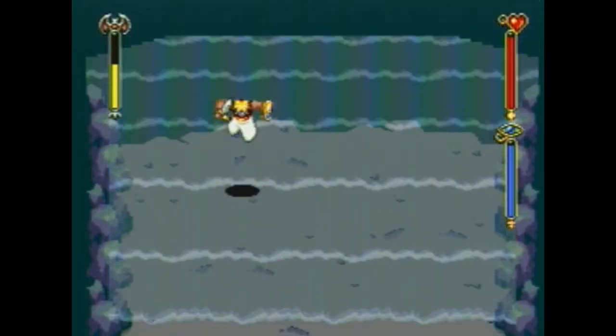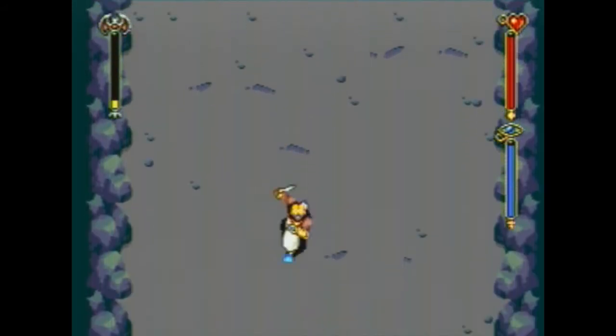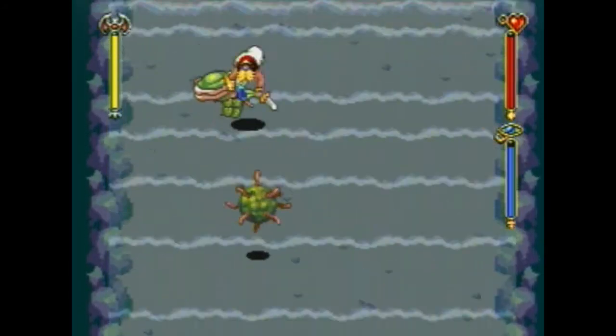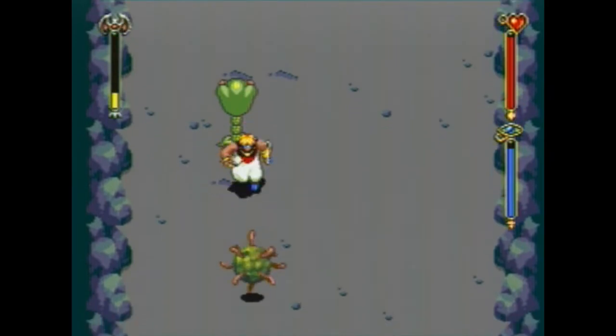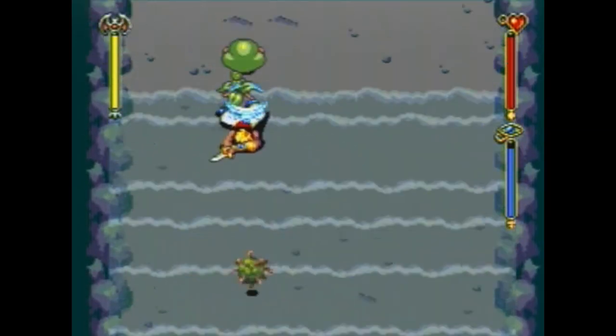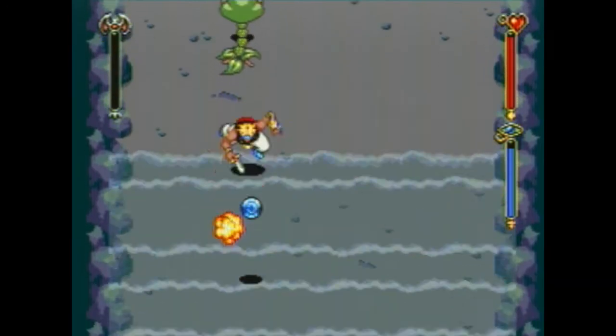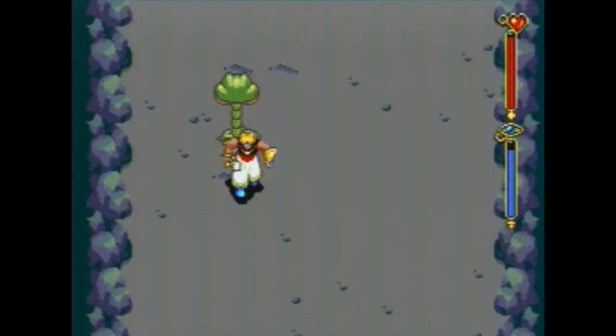The elixir is useful, but it's not the only thing I'm here for — because when you defeat both of these things, you get something else. Can you guess what it is? It starts with a G, ends with an M. It is a blue gem.